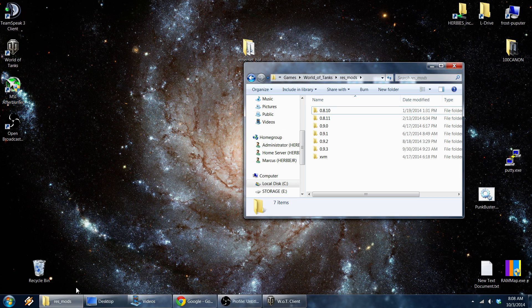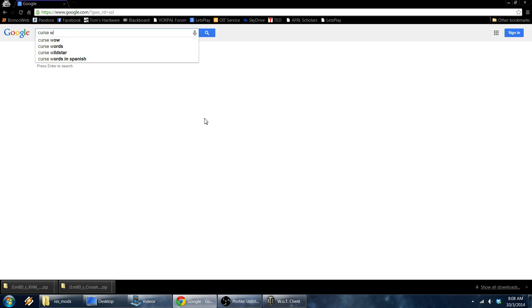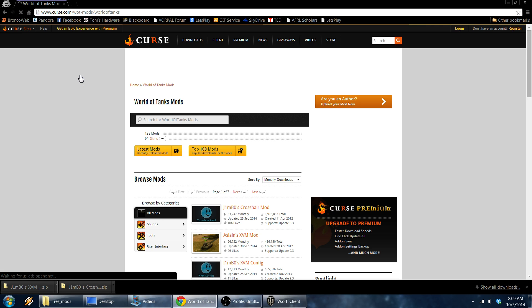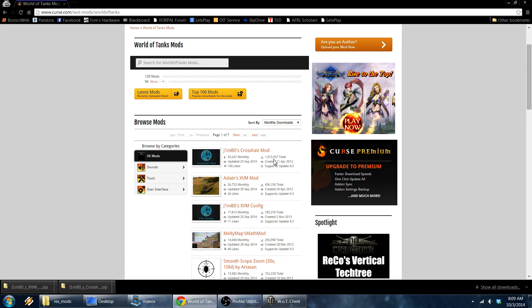The first step is to open up a browser. I don't remember the website but I just searched 'Curse World of Tanks' and it's the first thing that comes up. This website has a lot of mods for many different games. For World of Tanks it shows the most commonly used mods, and Jimbo is the main one, then Aslan. I don't personally like Aslan — I like Jimbo's better.